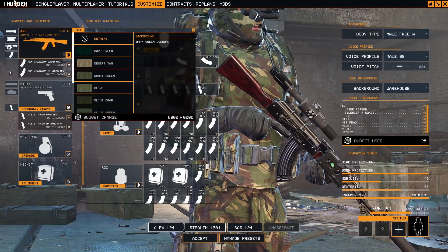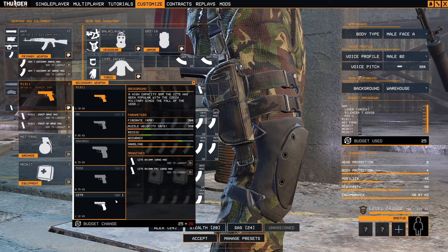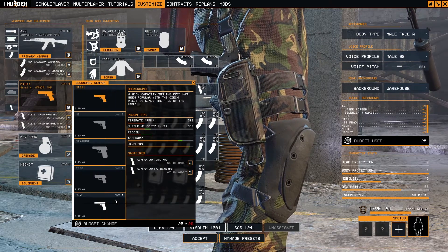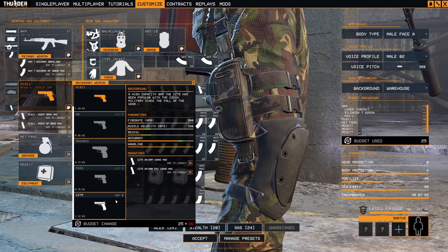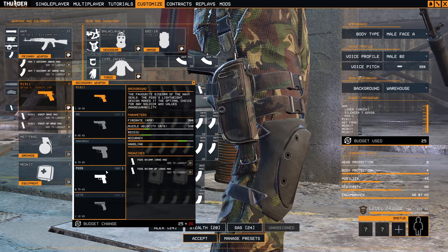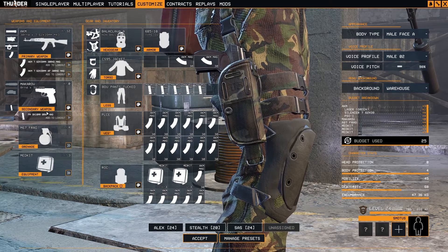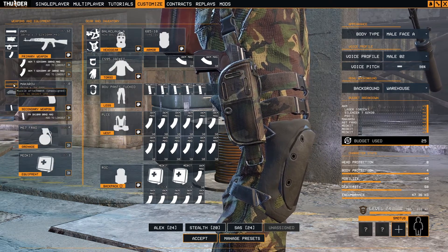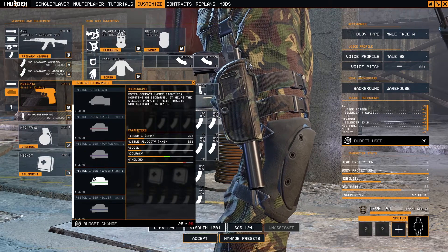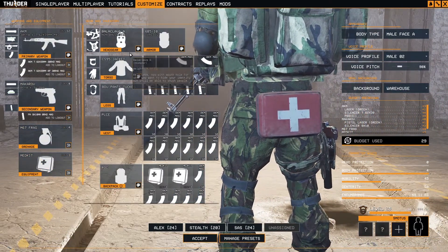We'll deal with that later. In terms of the secondary weapon, we have two types: the Makarov and the CZ-75. The CZ-75 is not a Russian-based handgun — it's made in the Czech Republic, formerly Czechoslovakia. The Russian army does use both the Makarov and the CZ-75, but to stay in keeping with Russian tradition, we'll use something made specifically on Russian territory: the Makarov. Of course we add the silencer, and a pistol green laser.